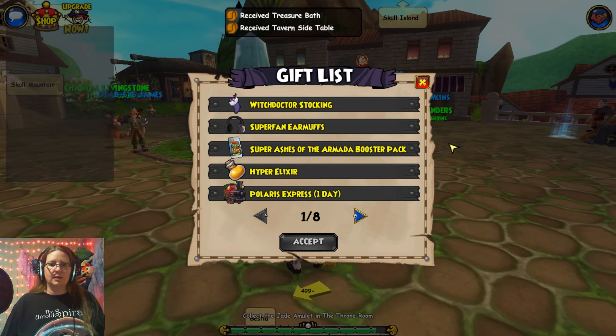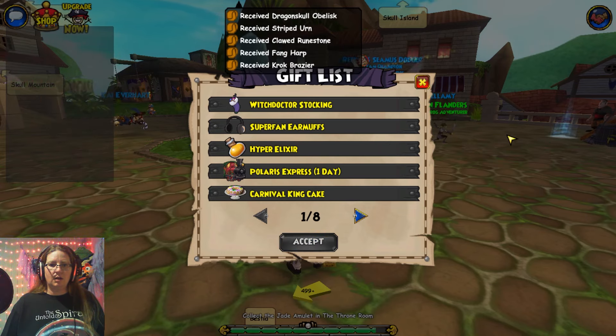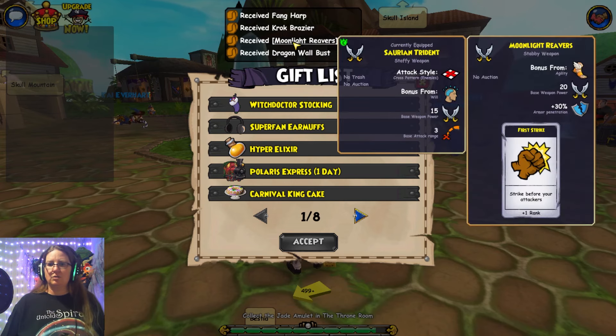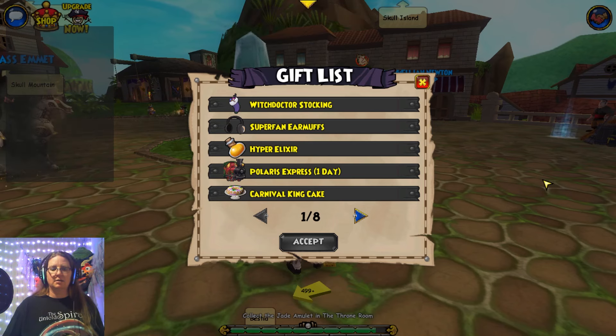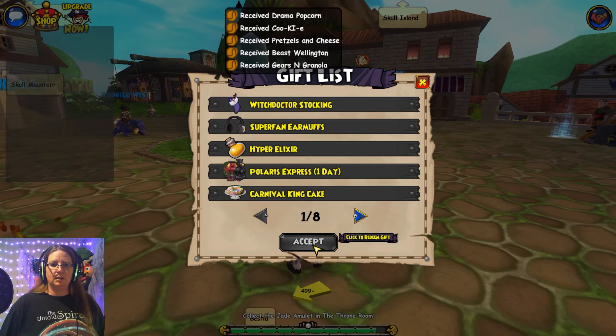Treasure bath, tavern side table — yada yada — super ashes of the armada. Okay, a whole lot of housing stuff. Moonlight reavers, dragon wall bust — so not a lot. Super grizzly beast booster pack.